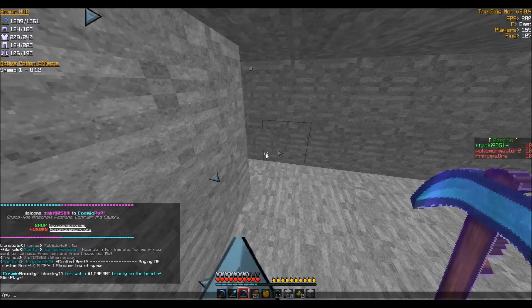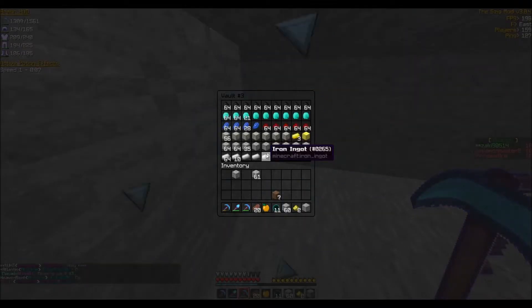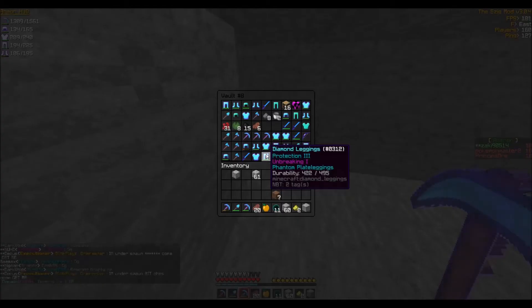1 million bounty though. So this is my ores right now. As you can see, I don't have a lot. It's just a little bit of diamond, maxed out coal, redstone which I don't really use that often, but there's gold, there's iron and stuff like that. And also a small gear to salvage right here.